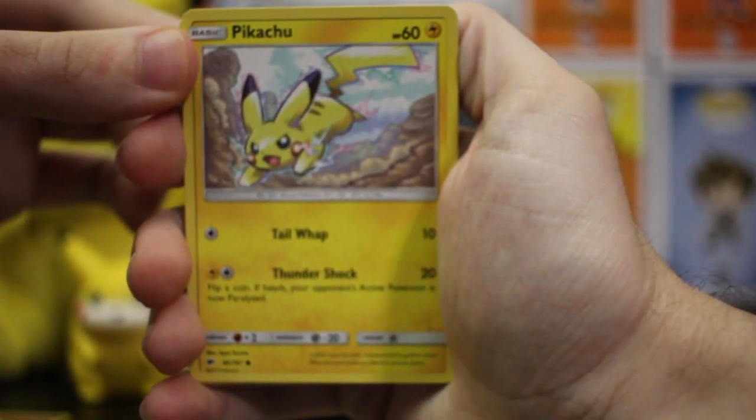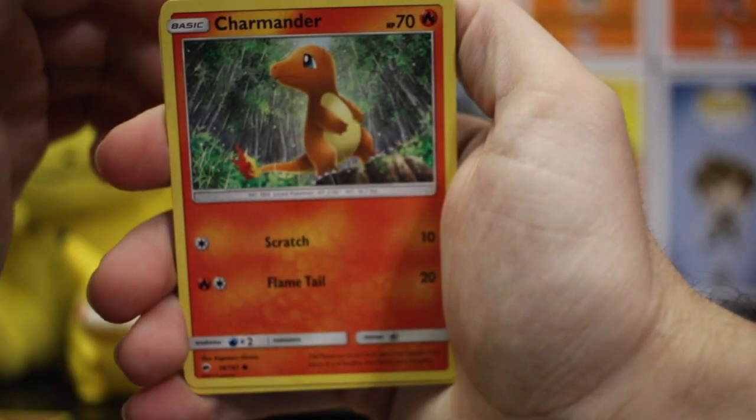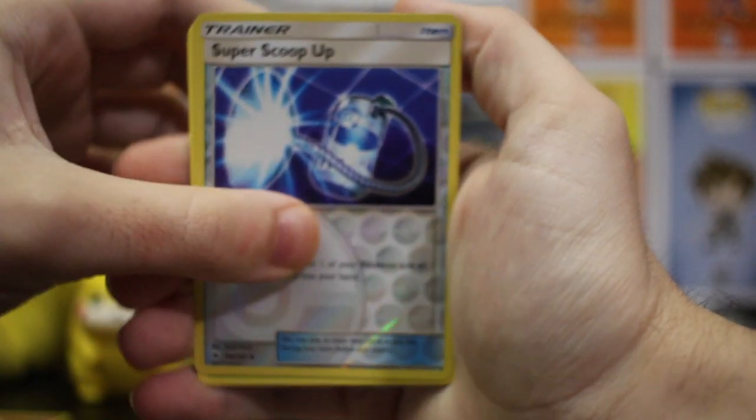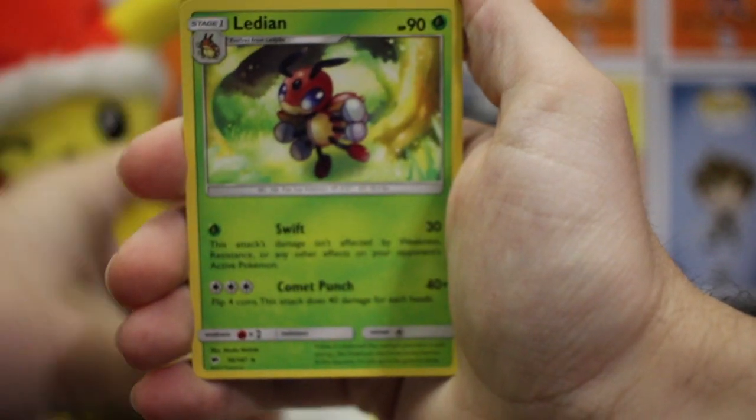Slowking is the rare. Pack seven: green, green, green again — Pikachu, Charmander. Super Scoop Up is the reverse. Ledian — the ladybug card.